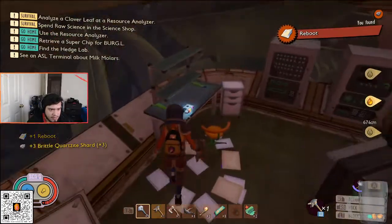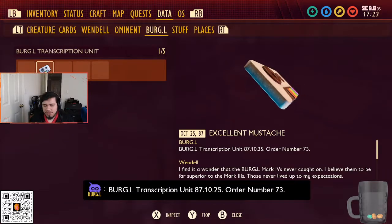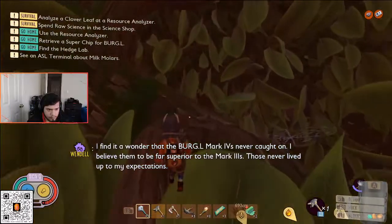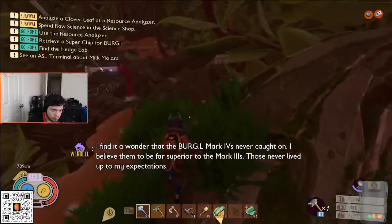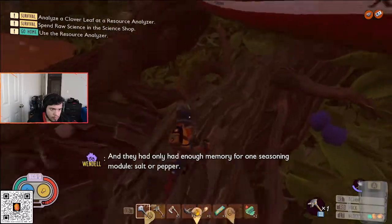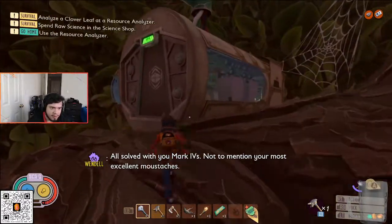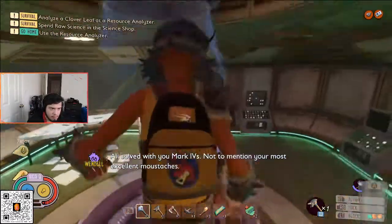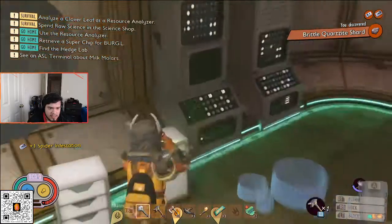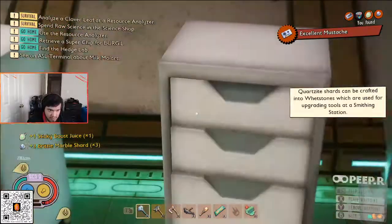We get some brutal quartzite and a tape — that's a Burgle transcription. If you go over to Burgle, you need to find all the Burgle transcription tapes. Making our way over here, there's another little broken lab with more raw science. There's going to be another tape here to grab, and there's going to be a scabby here in the lab in the hedge. Make sure you grab all the scabbies.